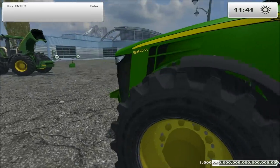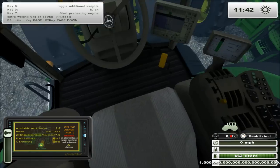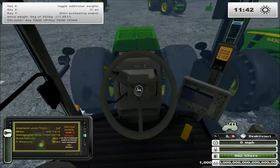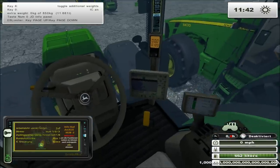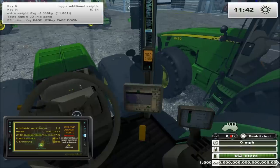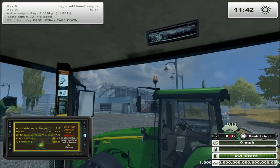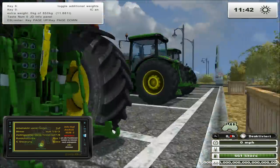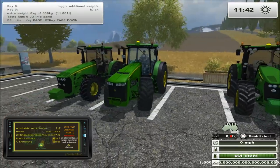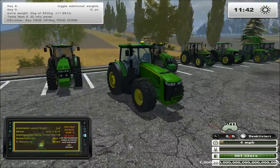Here we have the 8360R - second biggest tractor I have. This thing is nice too. It's got its own little phone display thing that you can actually look at when you're starting it up - pretty cool, gives you different controls. Putting the lights on actually turns on stuff in the tractor as well - really nice modding inside. It's got a radio player up there which is cool. Nice John Deere on the seat. This thing is absolutely huge.